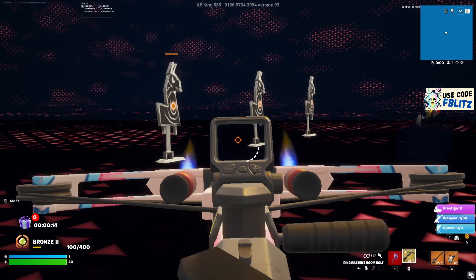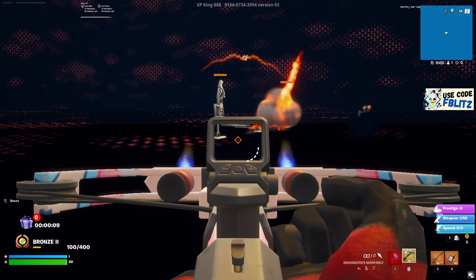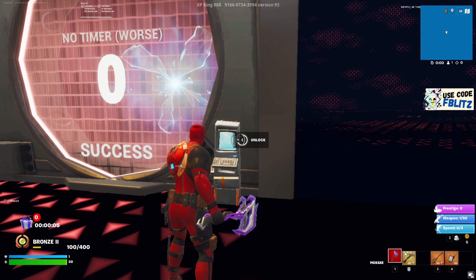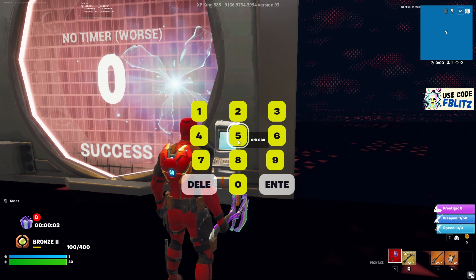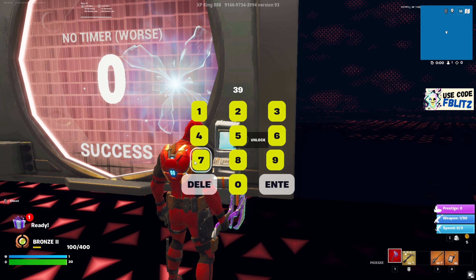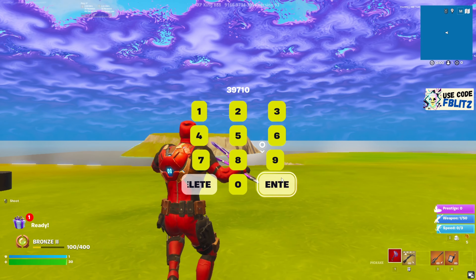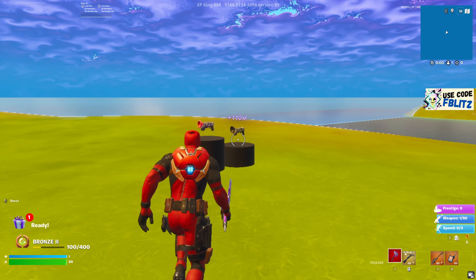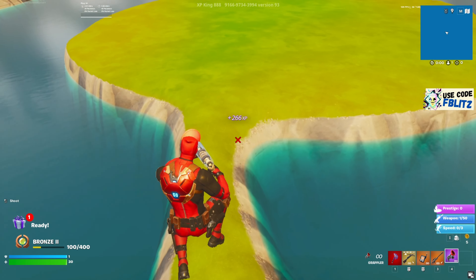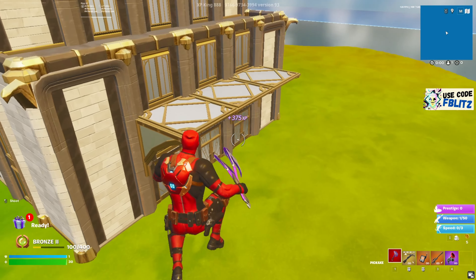While waiting for the big timer, there are things you can do. Just enter the code — 3-9-7. Both methods use the same codes and the buttons are in the same places. Once you enter, you'll be spawned and getting some XP. Bear in mind — if you wait for the timer, you'll be getting so much more XP.